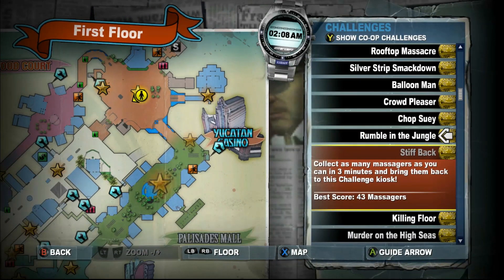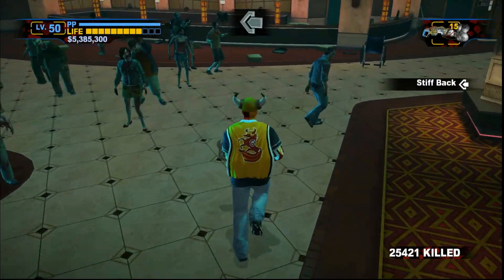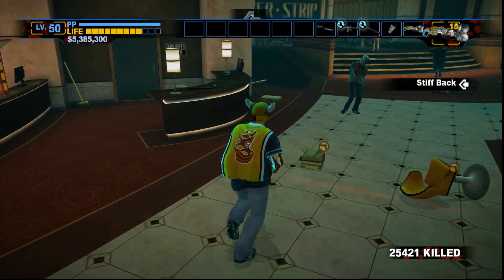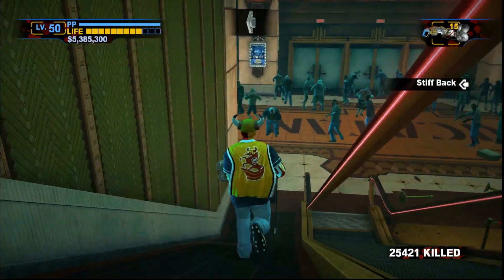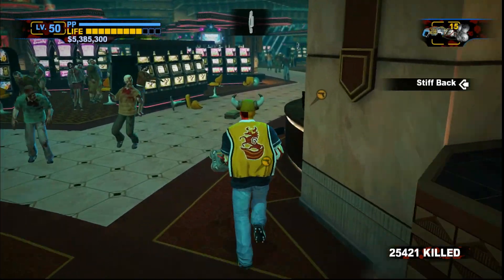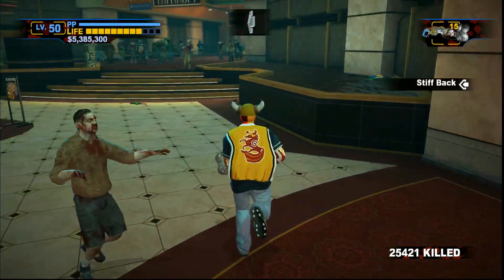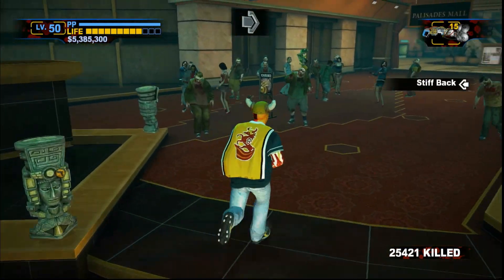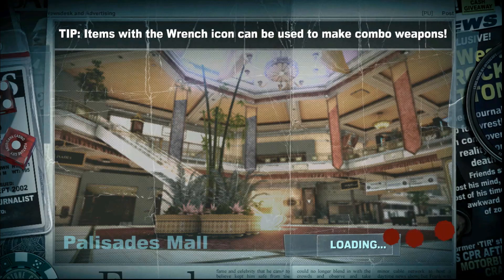Onto the next one - we'll do one more. This one's a tough one. We just need a bunch of massagers and also the Quick Step drink. Basically we just went to Palisades Mall for this one. This is just an annoying challenge - you need to get a bunch of massagers, as the game calls them, and basically put them all into the little water bit where the water slide is.